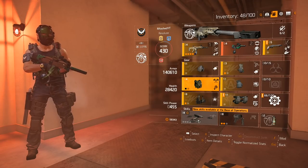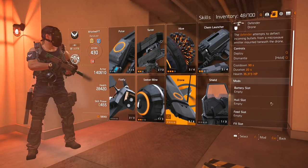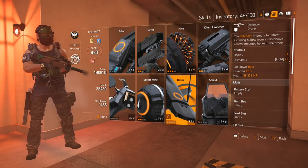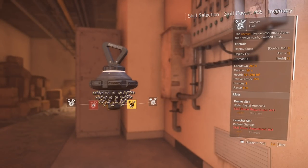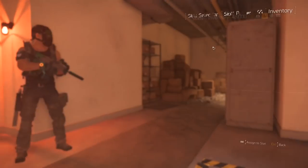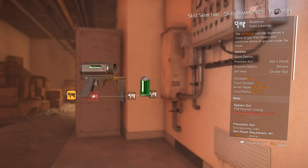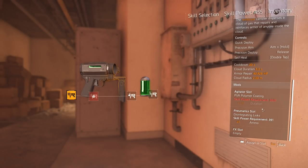As for skills, I've been dabbling with the Defender Drone. I don't have any mods that really help it, so I'm not sure if I love it. Typically I use the Reviver — it brings me back to life when I die. My other skill is the Chem Launcher, which is a fantastic healing item with a pretty low cooldown and multiple charges. I've got an extra ammo slot because of the pneumatic slot. I think this is one of the best healing items in the game.